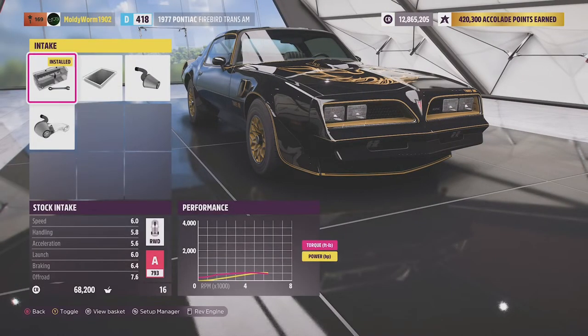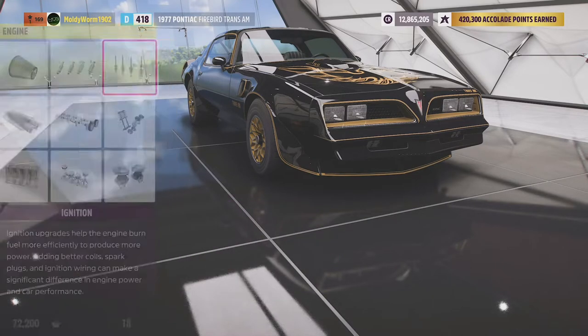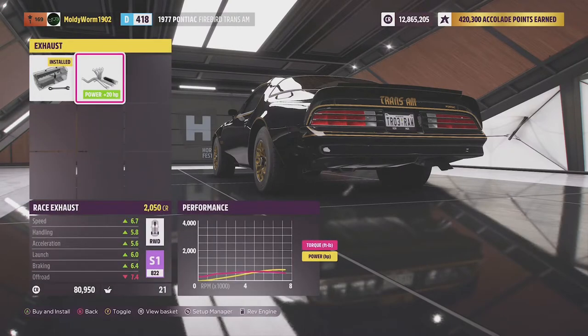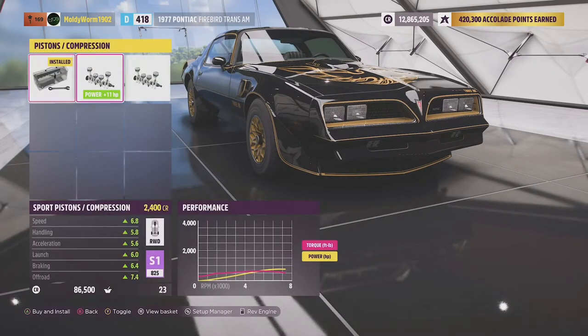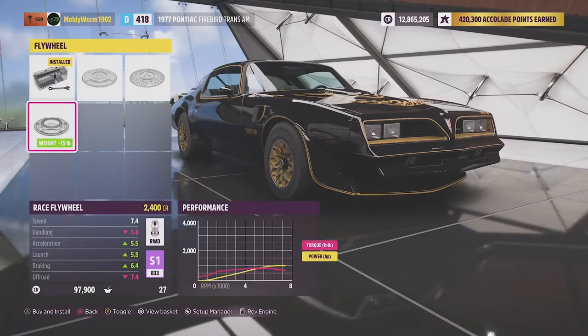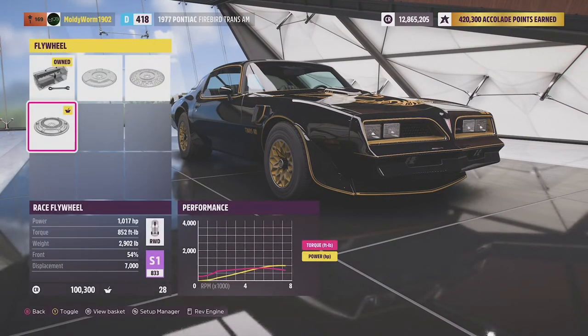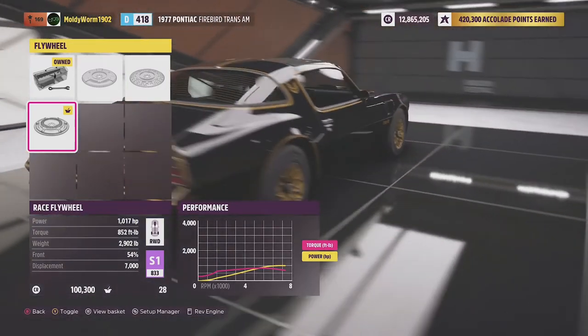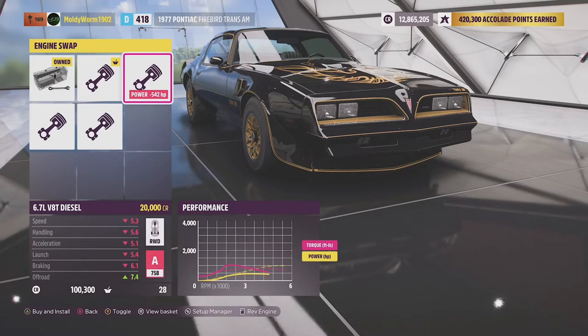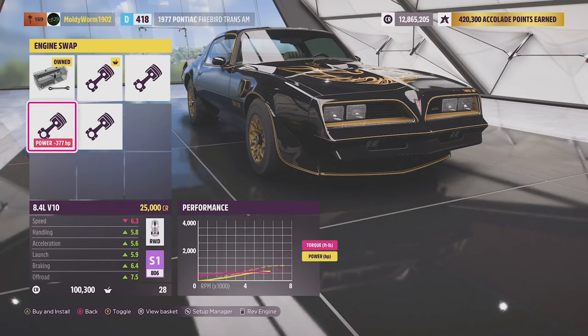In the engine parts, really all we're doing is making up the PI. We've got 100 PI to play with. I'm not even sure if we're going to get to the top of S1 class with the 6.2 litre V8 — we may have to go bigger yet. We do have the twin turbos which will add quite a lot of horsepower. With all the upgrades on the 6.2 litre, we have 1,000 horsepower, 850 pound-feet of torque, and the thing weighs 2,900 pounds — just over 1.5 tons with a 7 litre engine. Unfortunately that is not high enough PI, so we're going to have to swap in one of the other engines. I fear with this thing being rear-wheel drive, we're not going to get a lot of PI out of it.